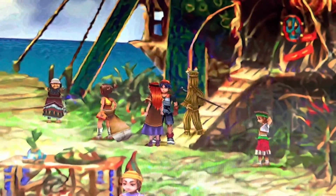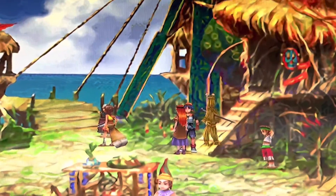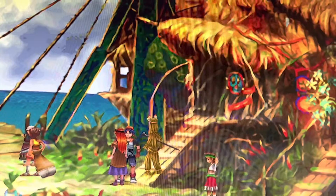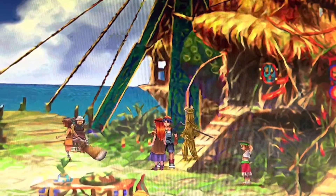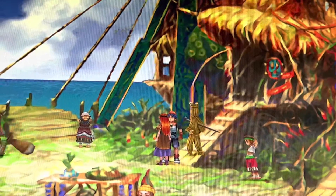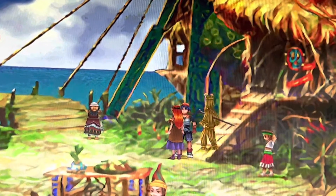Alright guys, if you're trying to get Mojo, something you're going to need to know is it all takes place in this hut right here. You need to go to the basement of this house in Homeworld when you first start the game and talk to the dad in here. He's in the basement, and he's going to talk to you about how he wonders about his life in another world or whatever.